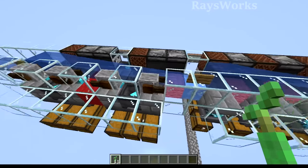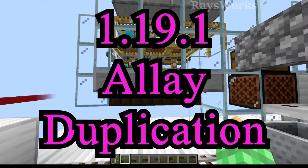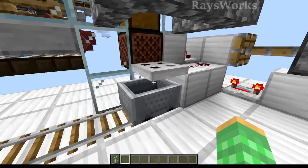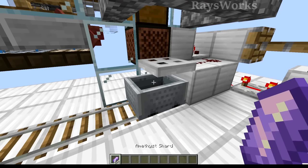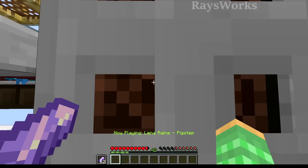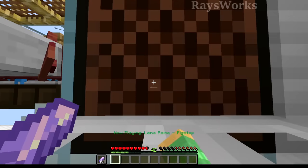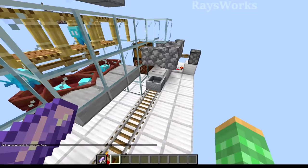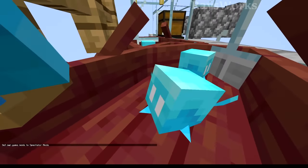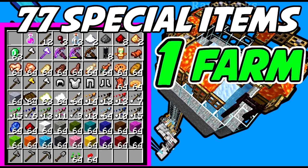The cool thing about these sorters is they can sort any type of item, even non-stackables, and you can use a lot of allays because in 1.19.1 allay duplication was added. I designed a farm where you start with an allay inside a boat and AFK it to get as many as you need. You have amethyst shards in your offhand and hold right click, removing the music disc from the jukebox and placing it back in. The allays dance, you give them amethyst shards, and they duplicate. With a simple setup you can get around 100 allays in one hour of AFK. Extra duplicated allays move to scaffolding for easy collection.